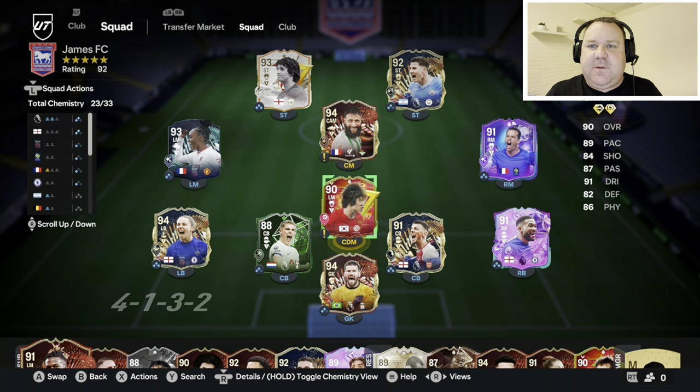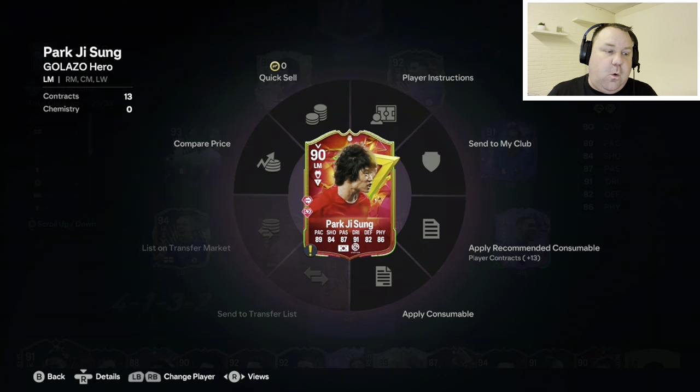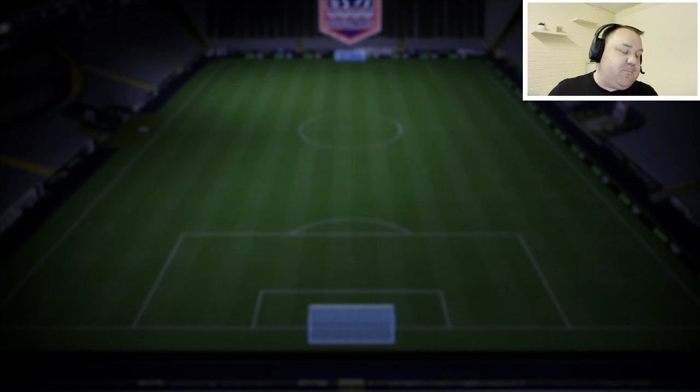Hi guys, Martin88 here and welcome back to another FC24 video. Ultimate Team of the Season is coming right at us very soon, so a lot of you are going to be continuing to grind your rivals and obviously trying to qualify for champs this weekend, trying to pack one of those Ultimate TOTS cards. So tactics are still coming thick and fast until the end of Team of the Season, and today we're having a look at the 4-1-3-2.